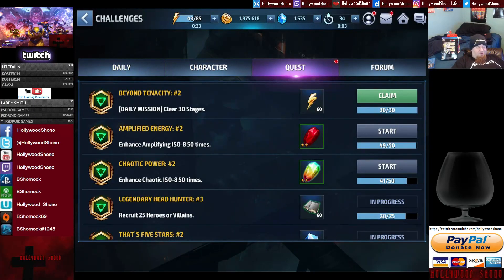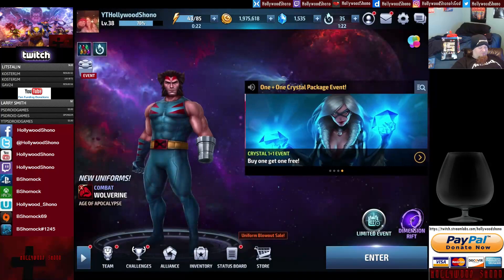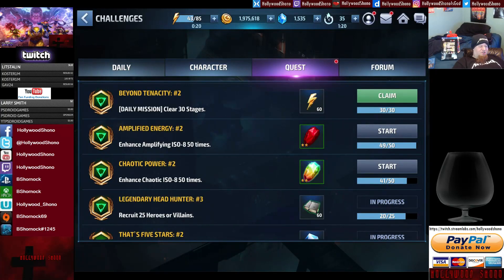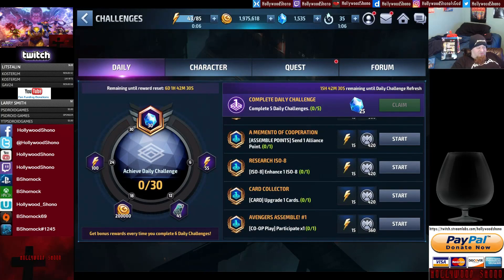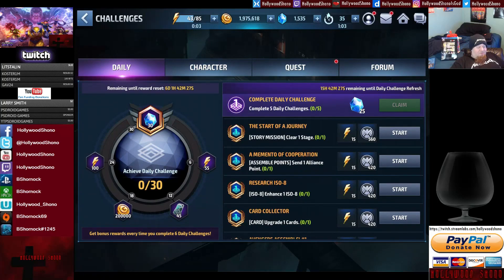Beyond Tenacity is done — we cleared 30 stages, getting 60 energy. Every day you're going to get daily challenges that reset every week. It's important to get 30 of them done within a seven-day period, because every day you get 25 gems and at least 60 energy. The second day you get 55 energy for free, 45 clear tickets, 200,000 gold, another 100 energy, and then 30 gems.